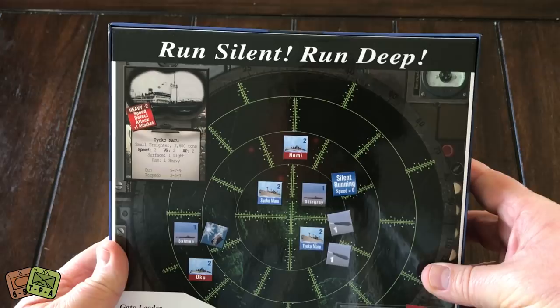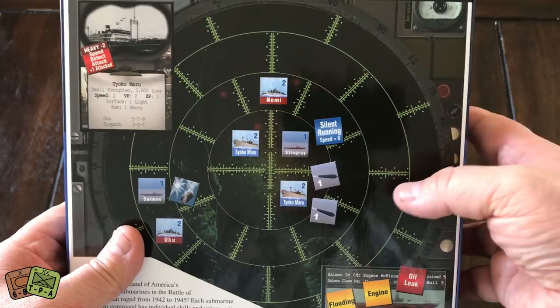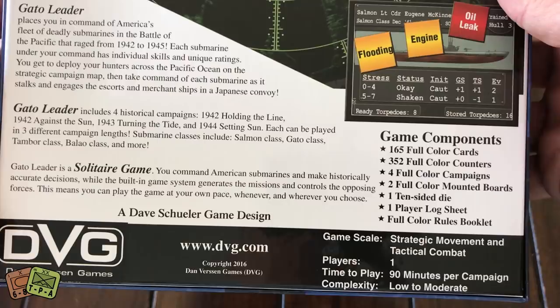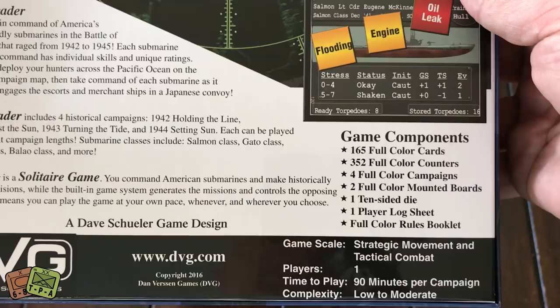Let's flip the box over to the back. "Run silent, run deep." You can see a look at the tactical map, showing where your submarine is in relation to your targets. There are chits representing torpedoes and other things. The box includes 165 color cards, 352 counters, full color campaigns, and two full-color mounted boards — one is the tactical board. You also get a 10-sided die, a player log sheet, and a full-color rules booklet.